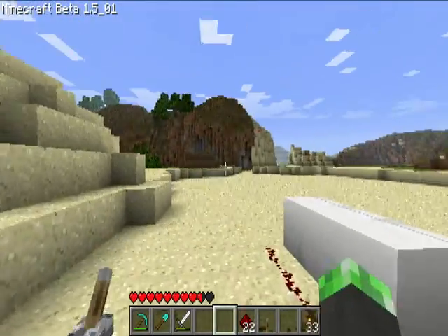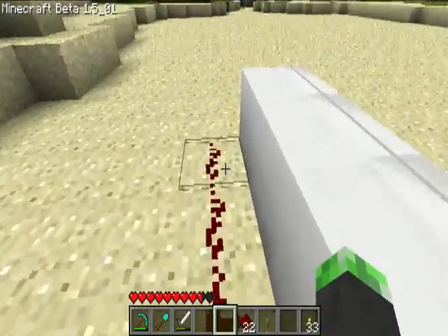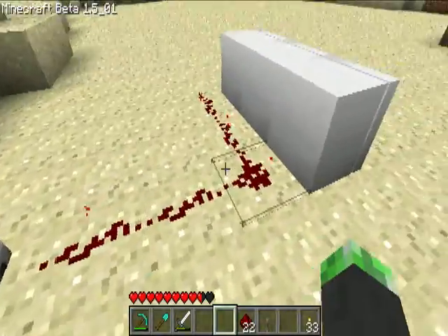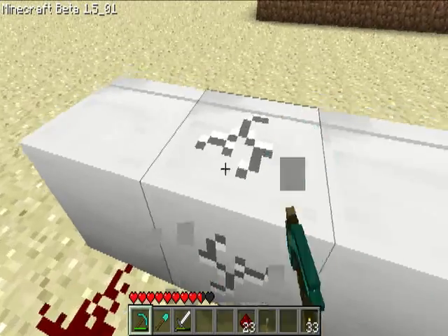So basically, in that tunnel over there I set it up like this, and when I turn it on nothing happens. And it's because it should be set up like this while I'm mining this.